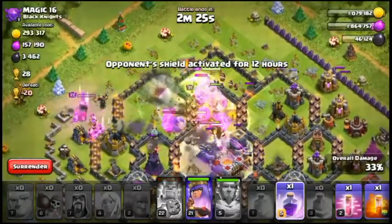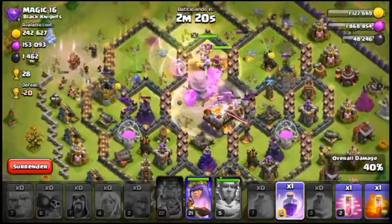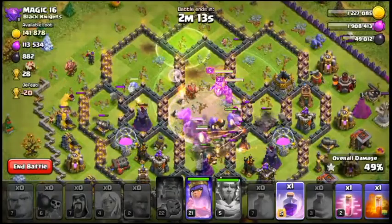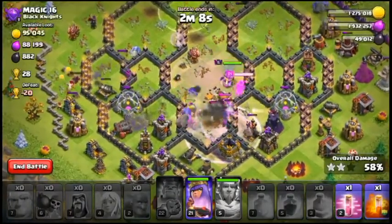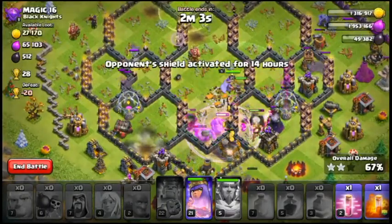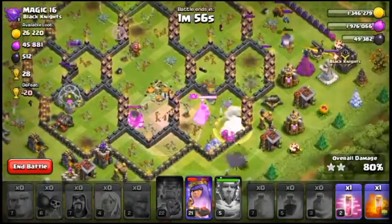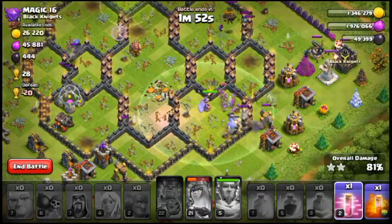I am now Town Hall 11, upgrading my things to the highest level I can. When I did reach Titans League, I was pretty much a rushed Town Hall 10 — I had level 3 X-Bows and level 3 Inferno Towers. I didn't put too much pressure on it; I did my attacks daily, and even if you lose, you can catch up.